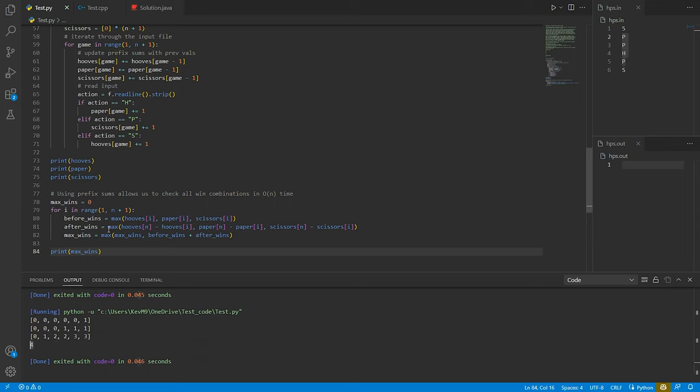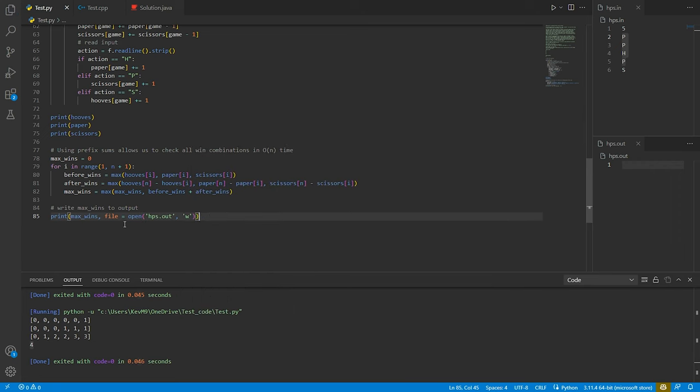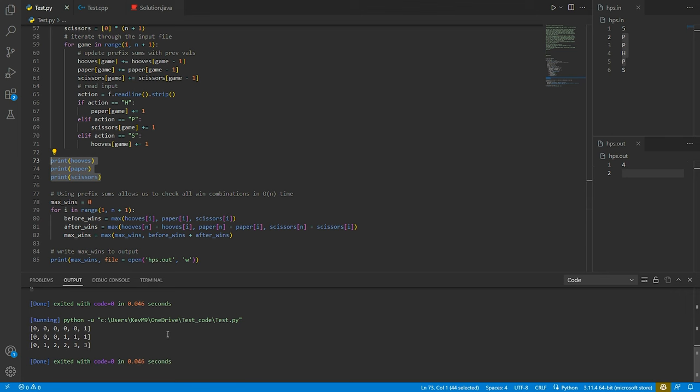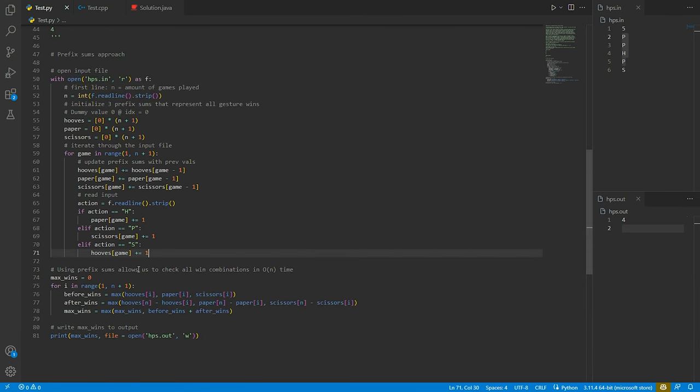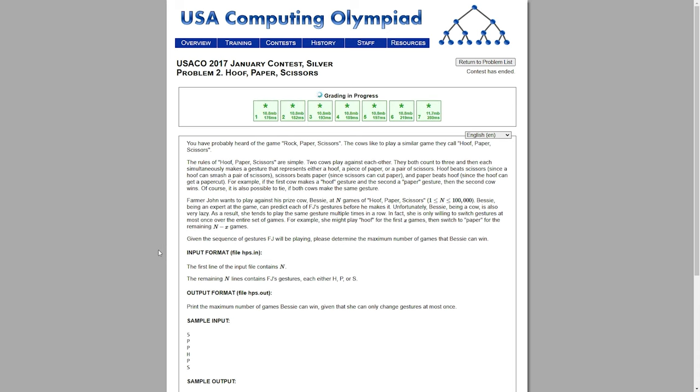Printing max wins, we get four — correct! We write that output to hps.out and run it, confirming we get four. After removing the extra print statements, we test it on the website using Python 3.6.9, select our file, and submit. It passed all the test cases.